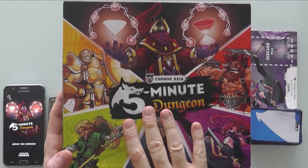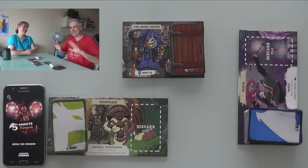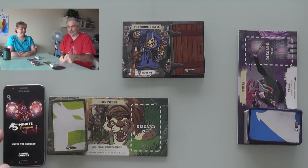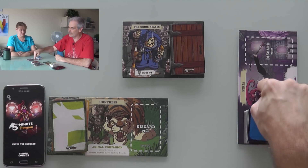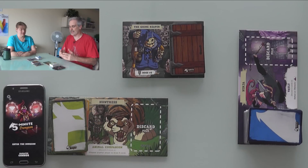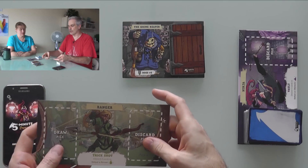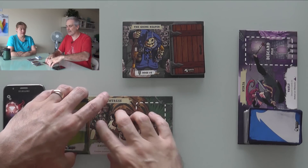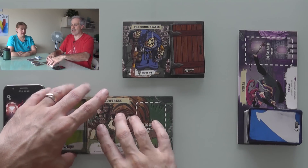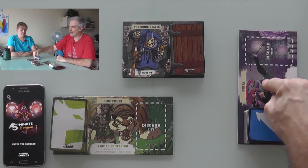I cannot do this alone, so I am joined by Jen. It's always tough to do a 2-player run-through when there's a timer — a 5-minute timer right here. Jen will be playing the role of the ninja. I am the Huntress, though I could also be the Ranger — they each have a slightly different special power.